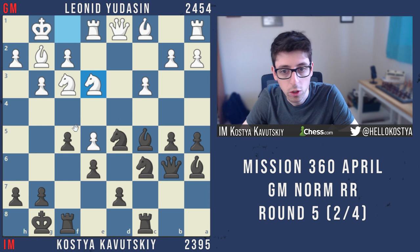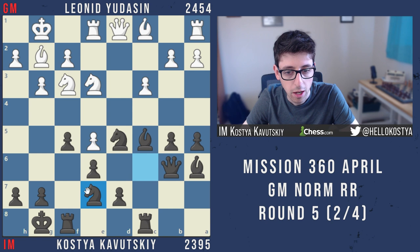I realized I don't need to do anything immediately — I can just keep the tension. I found knight c7, which I think is a much stronger move: reinforcing the knight on d5, opening the diagonal for the bishop, opening the c-file. White doesn't really have a great way to develop because of the very annoying pressure on f2.